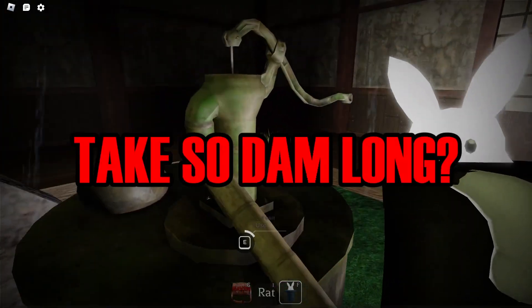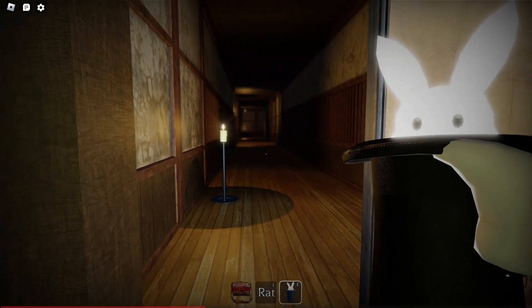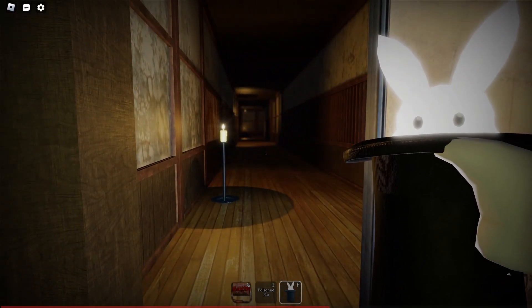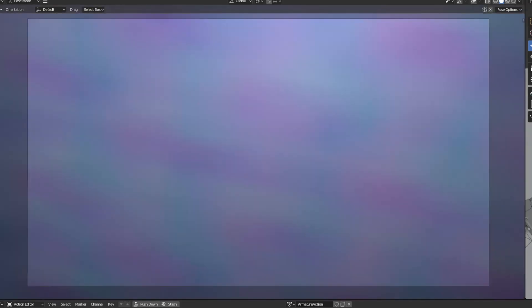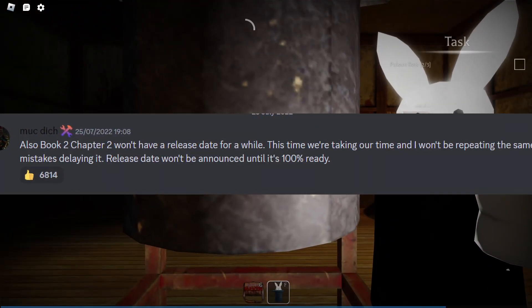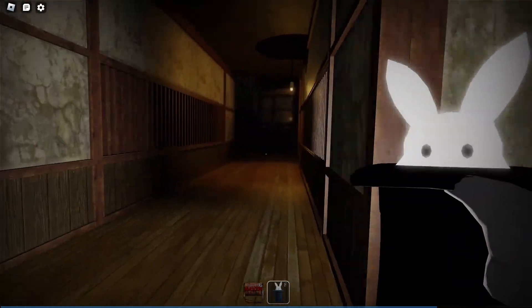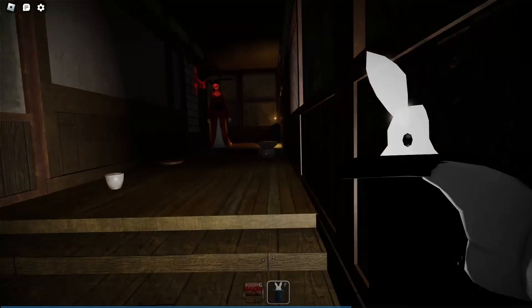Why did this update take so long? A couple of factors play into this, but one of them is mainly the development of the new survival game called Yokai. Second, Muck officially stated that him and his team were taking their time for this chapter, and obviously the team has schoolwork to do and families and friends to spend time with.